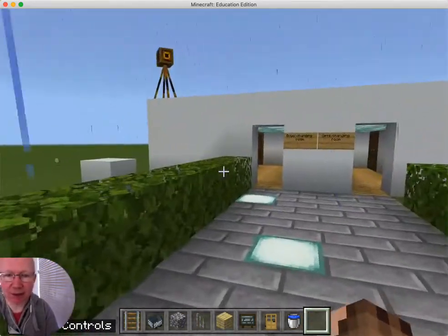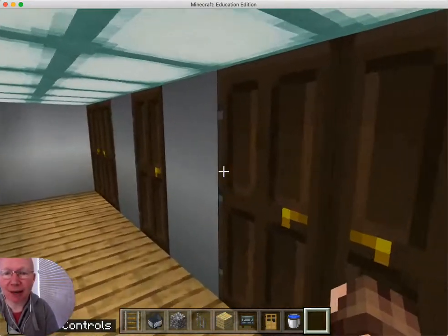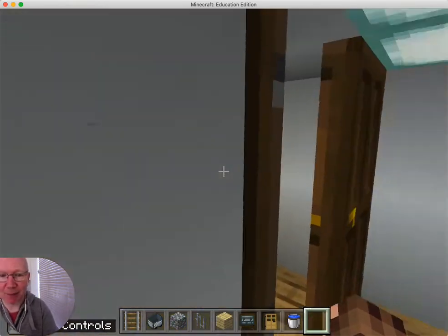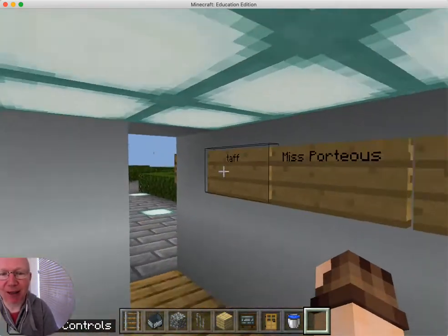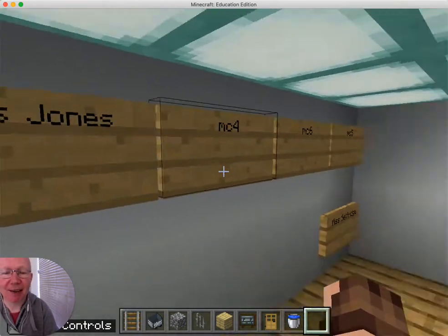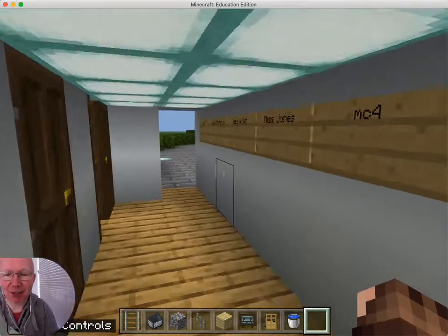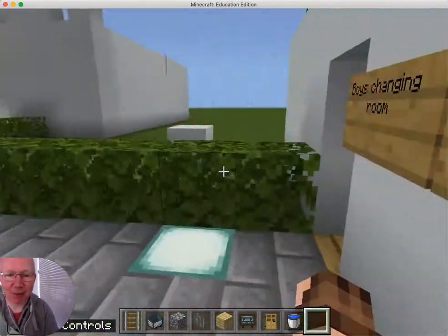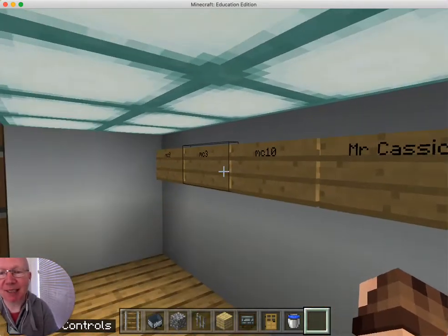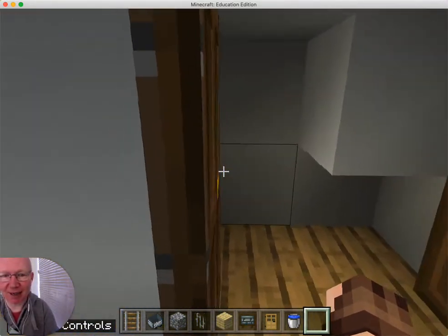Because we've got so many water features, we've actually got some changing rooms, and everybody's got their own changing area that's been built. We've got one there for staff — Miss Winks, Miss Porteous, Miss Jones — and the student places in there. Miss Suffrage as well has got a spot for the changing rooms. And if I go into the boys, you can see Mr. Cassidy has got his own changing area, his locker, and a changing room.